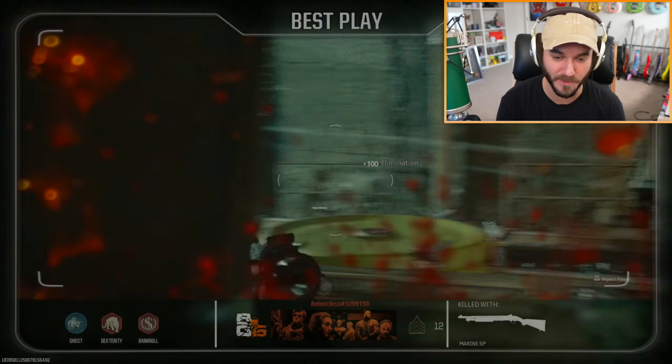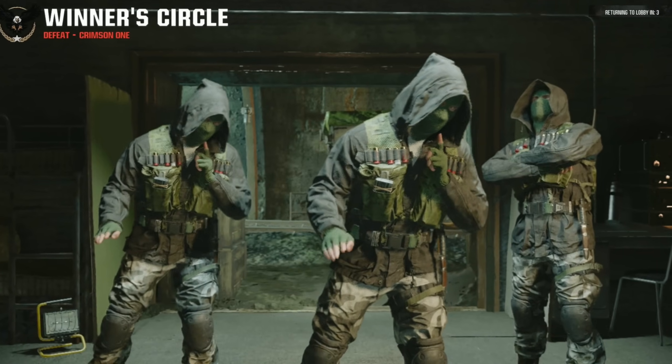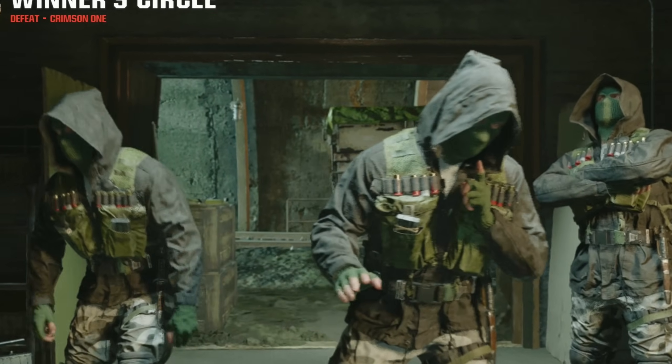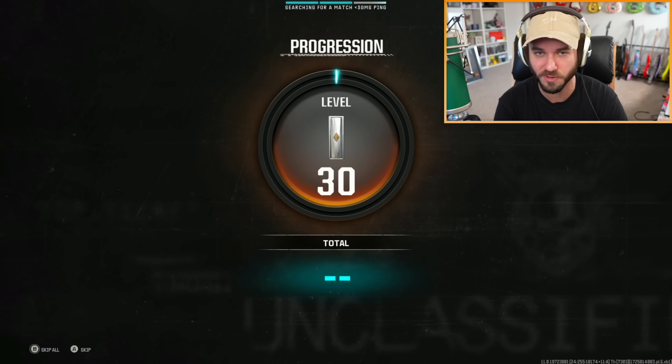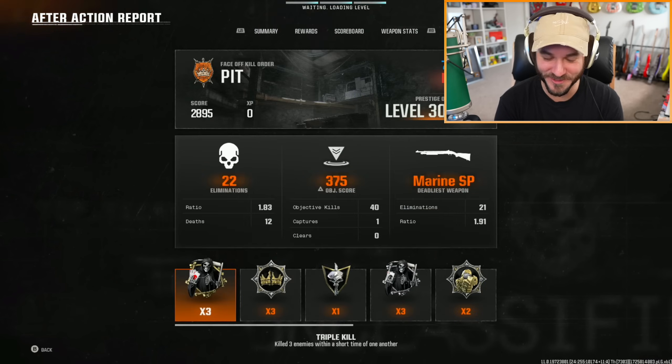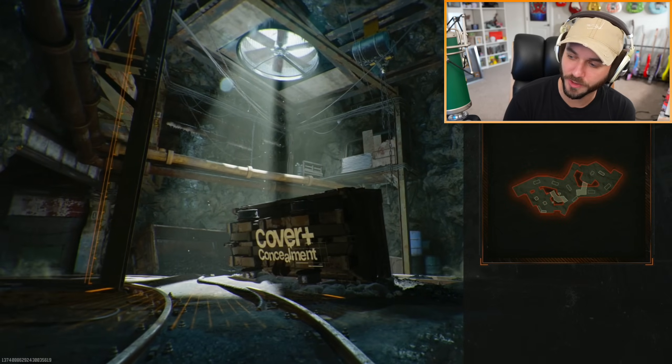We did not get Play of the Game though — I want that more than anything. Look at all these goobers playing us at 240p. Even though putting the game to 60 field of view might have helped my frame rate, it completely took away my spatial awareness. I feel like I could only kill people directly in front of my face with the shotgun. If there's a single enemy that spawns behind me or out of my line of sight, I'm toast.